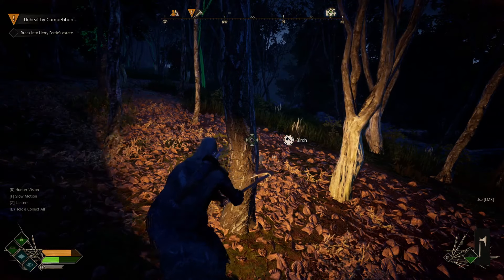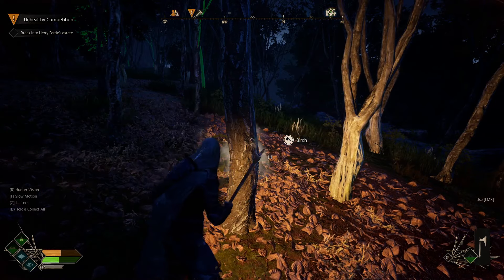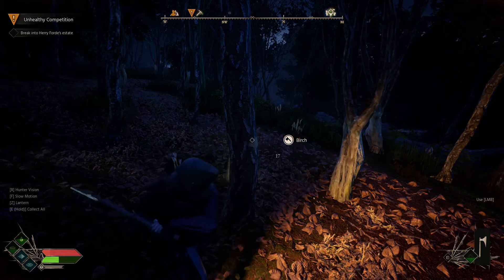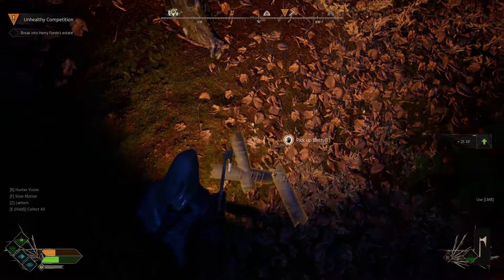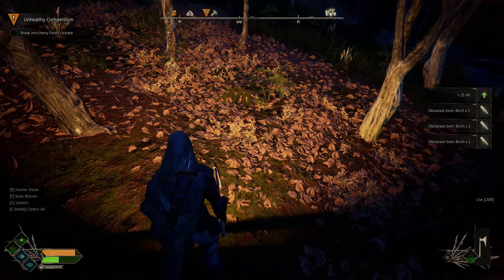And then you can just cut through. Once it's chopped down you'll be able to harvest the Birch from there. I'm only using a copper axe, so I think it's got level 2 on cutting, so that does the trick. I'm not sure if the wooden axe will do it, but the copper one certainly does — or the stone axe, I think the first one might be.